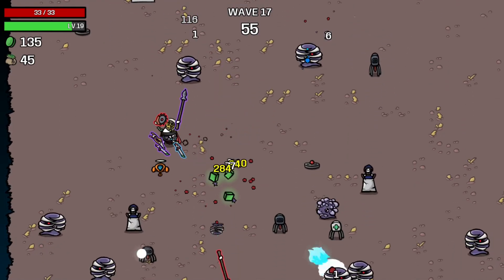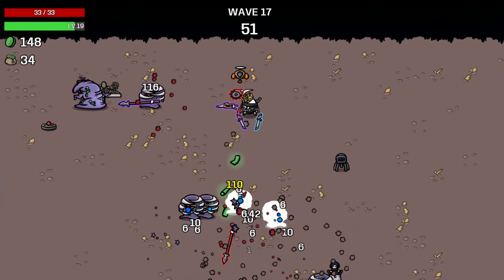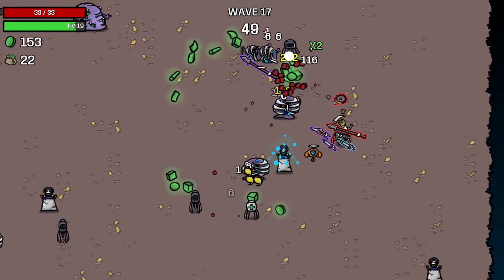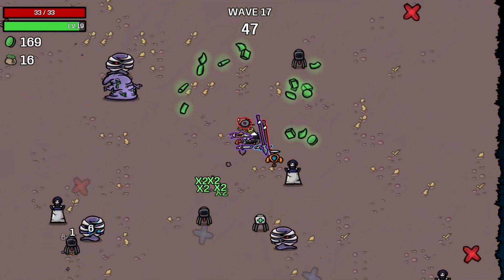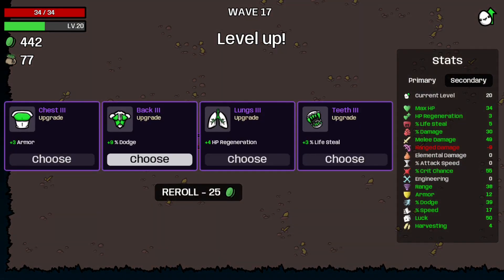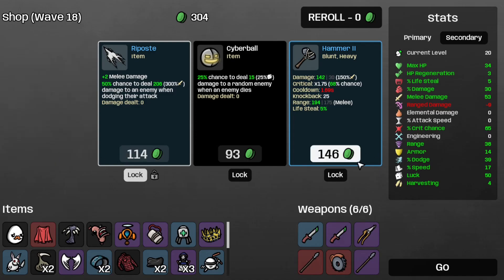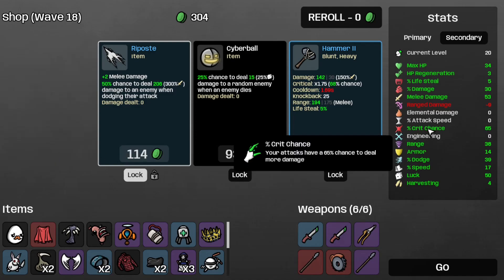And yeah, I guess the enemies are still being deleted, even though I think it could be done at a faster rate. And that's wave 17 completed. And let's take some more armor, which is more melee damage. And let's take the sunglasses for more dodge chance, which is at 65%.